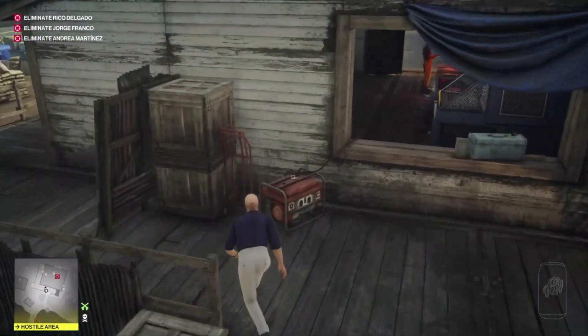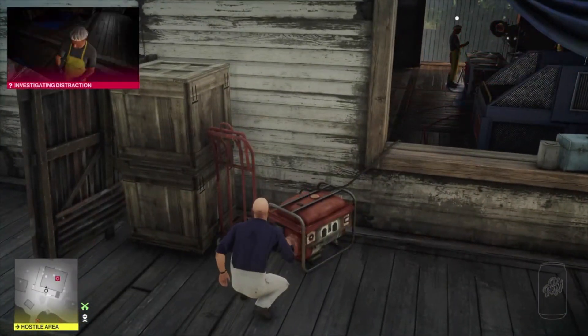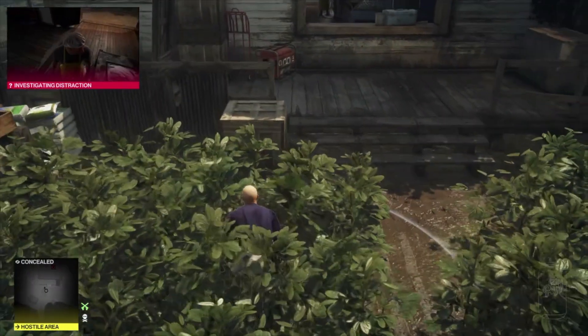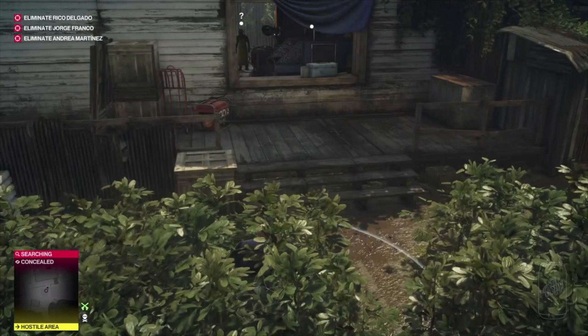Once we've reached this little shed, if you turn on the generator that's going to create a distraction for one of the cooks to come out, and we can just take his disguise.